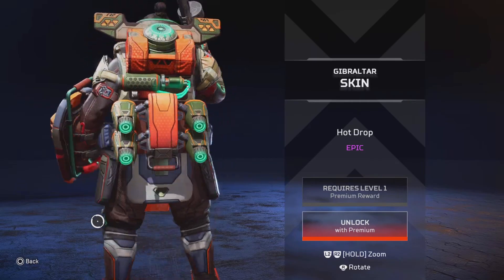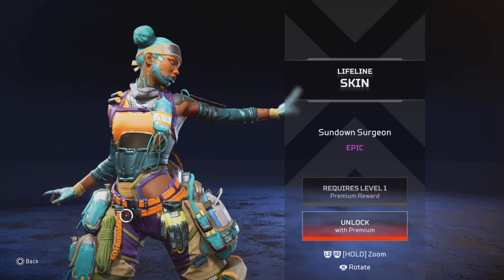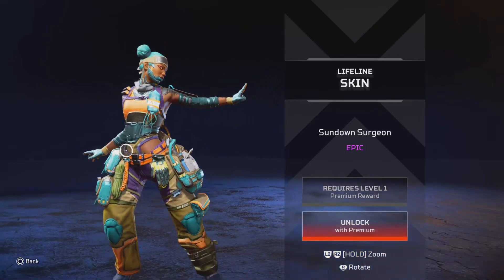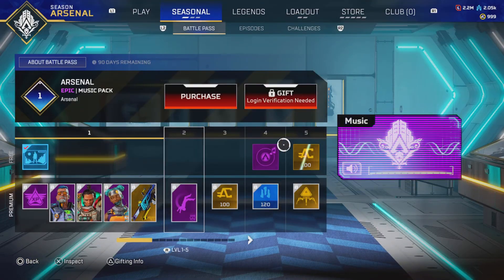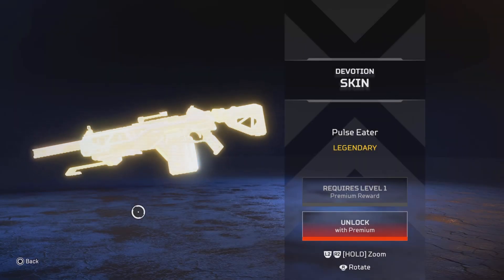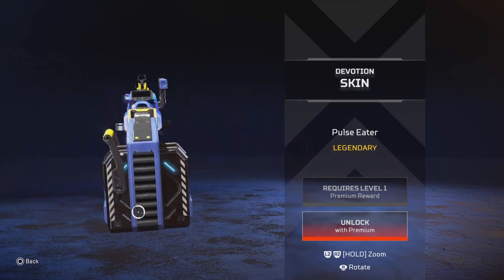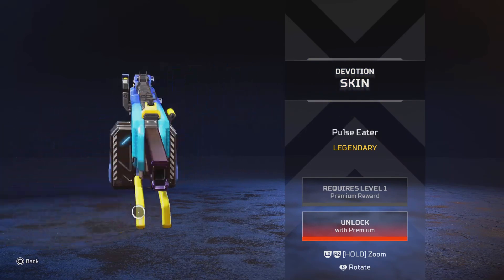This Gibby skin's not it. This Gibby skin is terrible. Love the eyes on this Lifeline skin — love it. This is nice. This is the second skin in the row with the name Surgeon at the end of it. That's kind of Apex running out of ideas or something. Pulse Eater — that's a good name. It's a really clean Devo skin, actually. Dang, this skin's really nice.